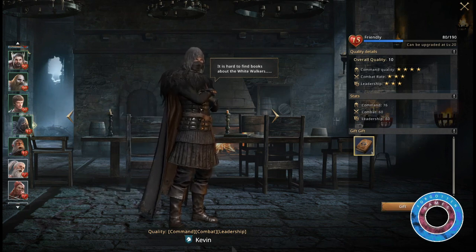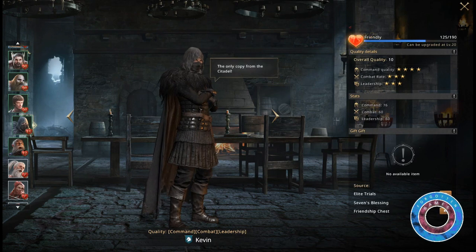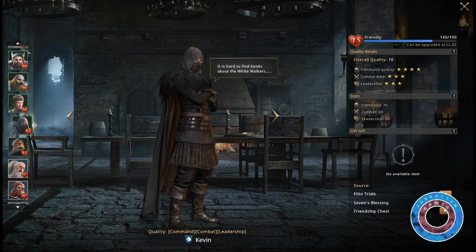Every commander has a favorite type of gift and will make a remark according to what that is. When you hold the gift button for 2 seconds you can give multiple gifts at once. When you are out of gifts you'll see several sources from which you can get more.